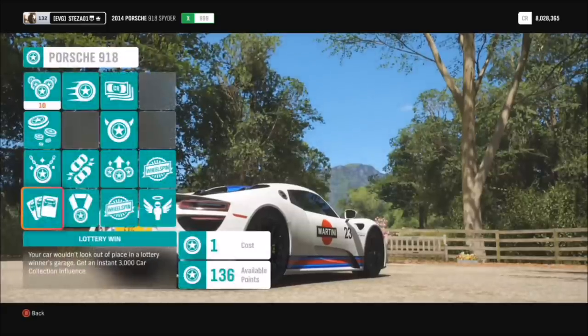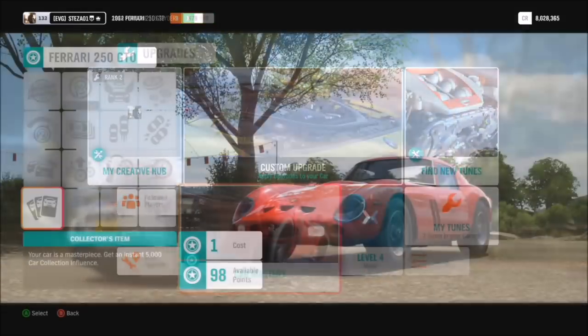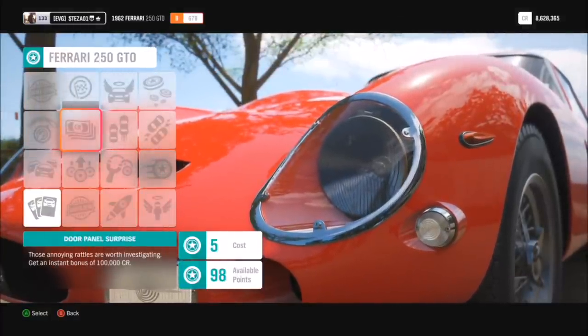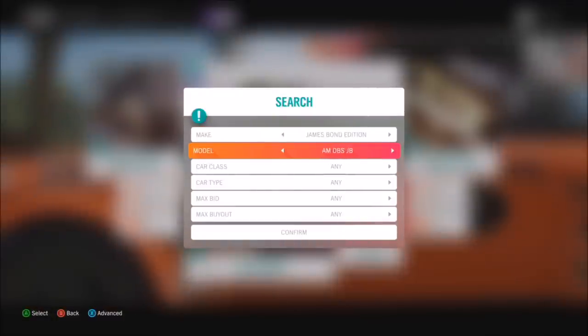Some cars give you 200,000 credits like we just saw, while on the Porsche 918 and the Ferrari 250 GTO there was 100,000. Half of them are one-in-wheel-spins too, so it's essentially free money and very easy to get. That's another good method to keep earning.